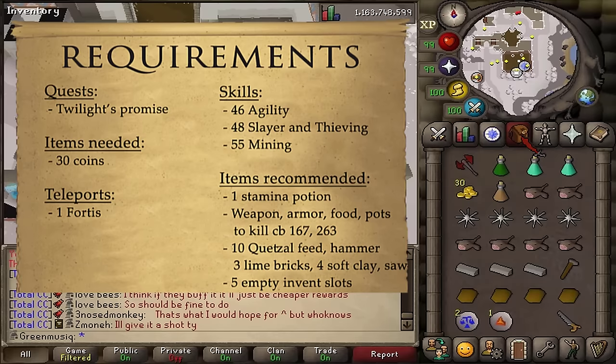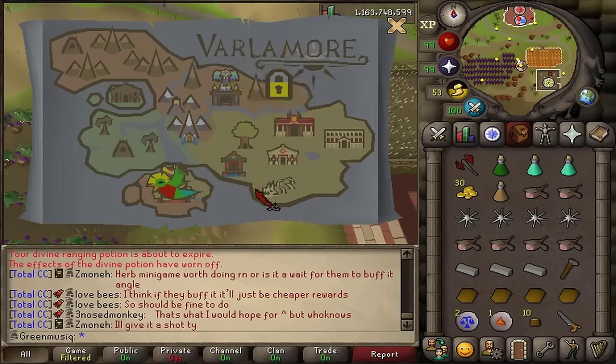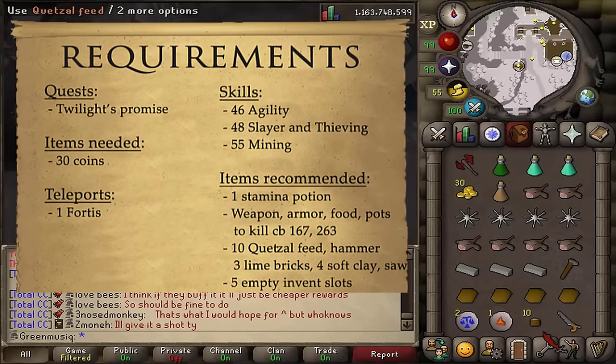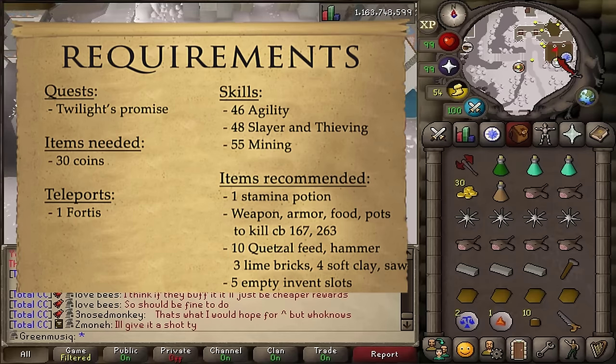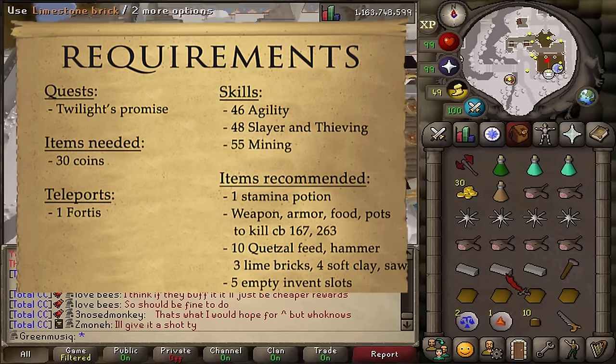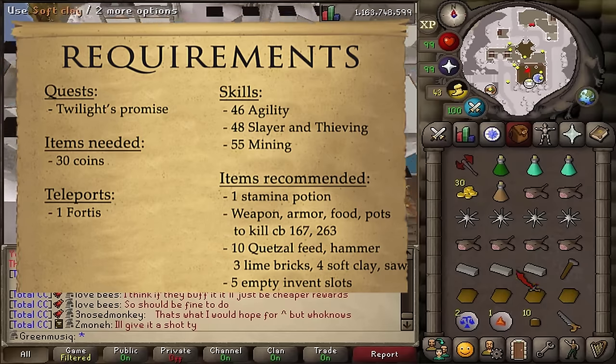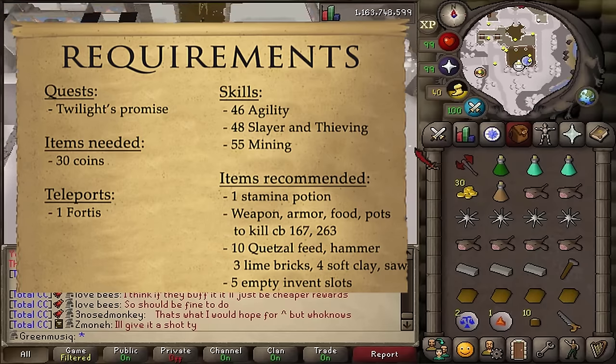If you did some Hunter Rumors and you have 10 Quetzal Feed and want to unlock the new Quetzal landing site, make sure to grab 10 Quetzal Feed, a hammer, a saw, three limestone bricks, and four soft clay. Either bring all of this or have five empty inventory slots.